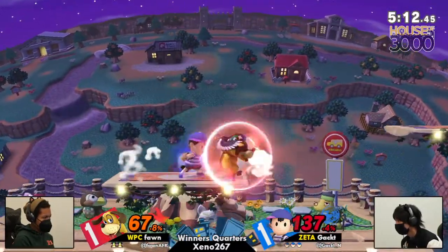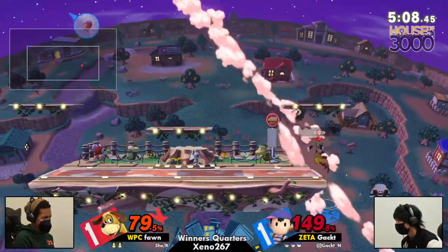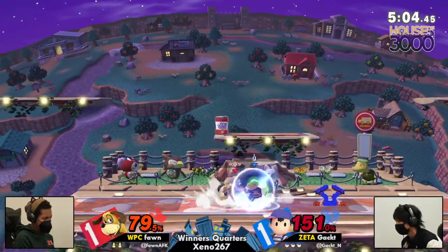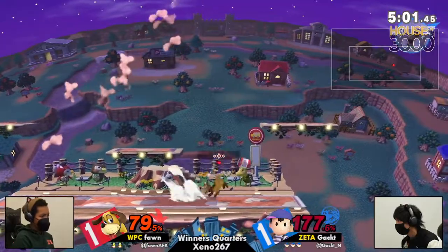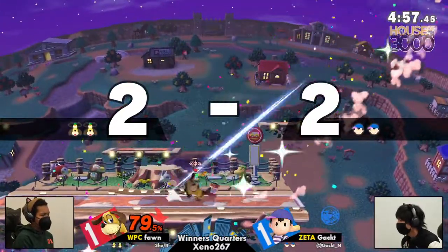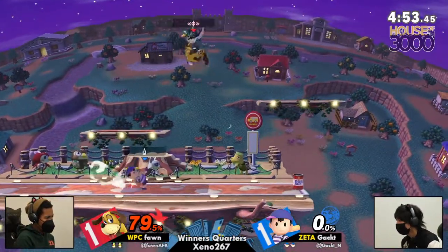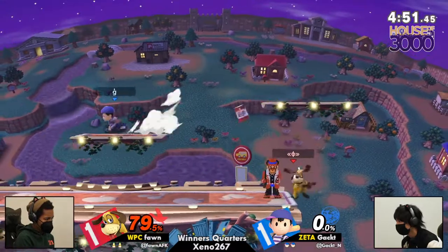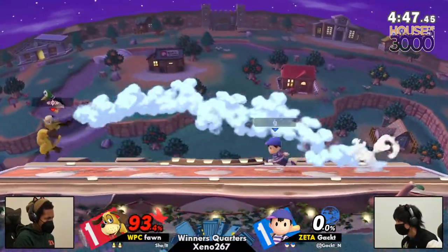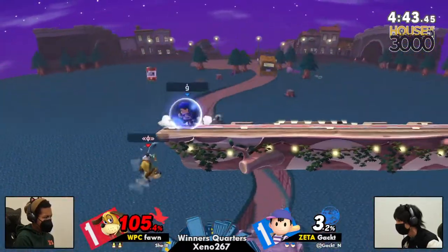Trying to neutral air their way through the PK Thunder — Gak has really just taken this momentum and is running with it. Town and City blast zones! The can setup Fawn was going for — both on the ledge and center stage — Fawn did back throw into the can. Didn't take the stock quite yet, but at least they had the option to set up that can on the ledge and stuff out Gak's recovery.